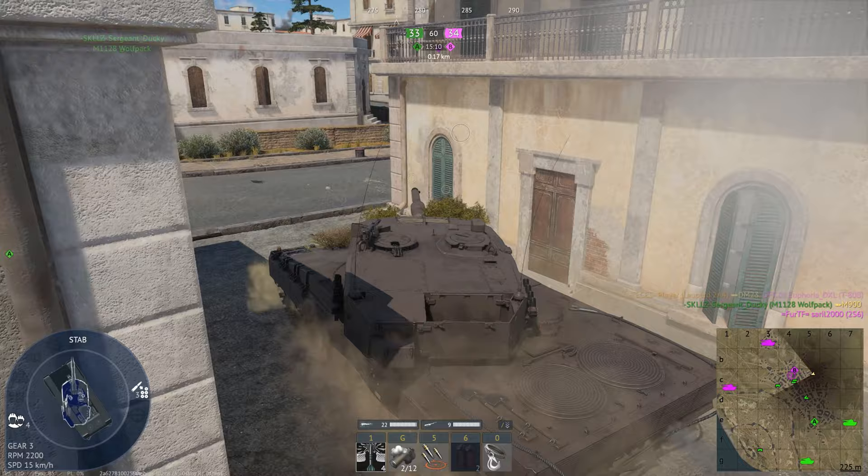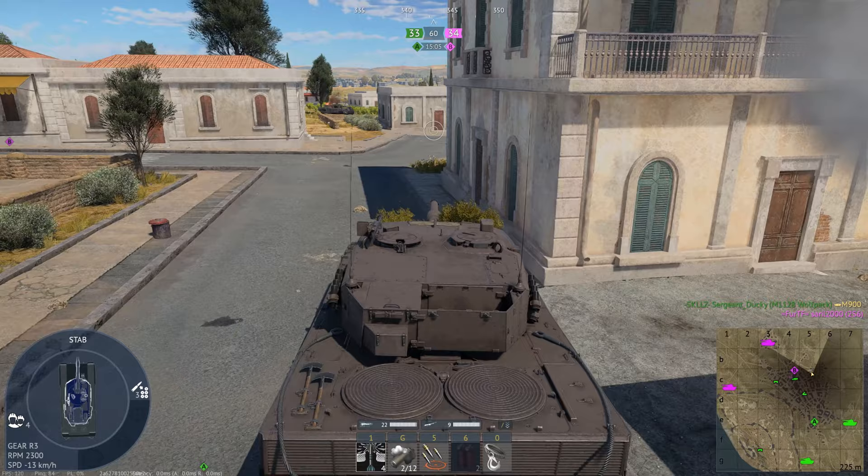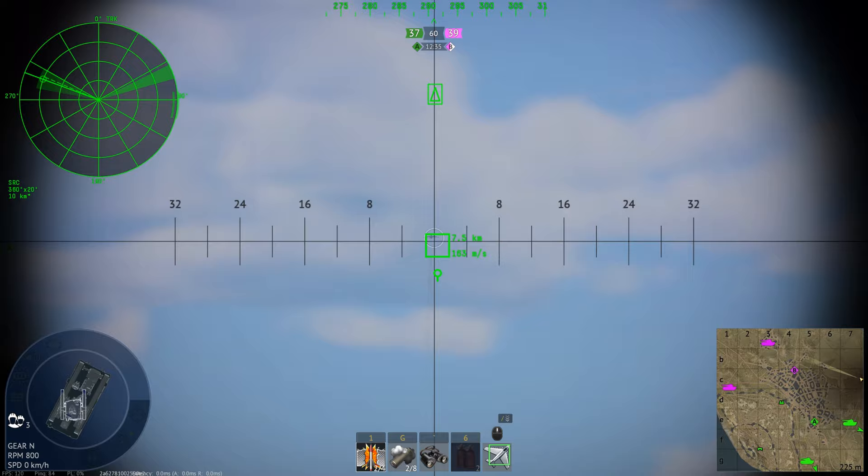The only difference between them is the 1-2-1. At least when I played it, it got stock APFSDS, which was quite nice and made it a little bit easier. Whereas with the 2A4 nowadays, you have to research the DM-13 at rank 1.